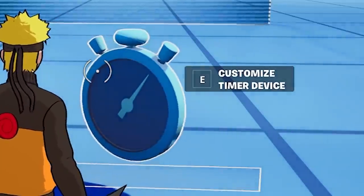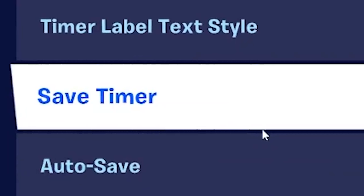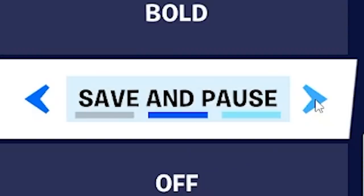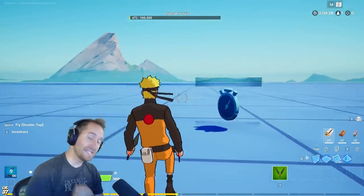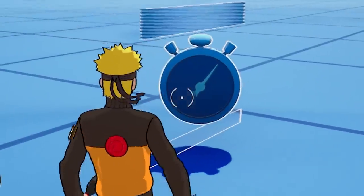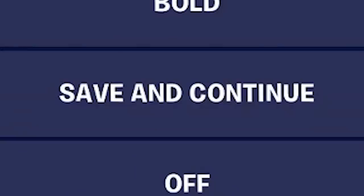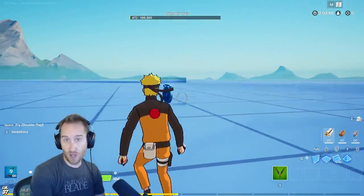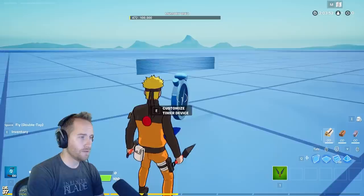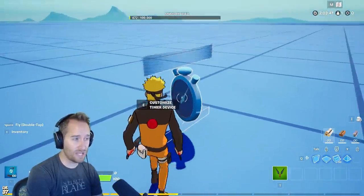This update to the timer device is really cool. They've added a setting where you can save the timer. You can choose save and pause, or save and continue. With save and pause, when you leave the map it'll save whatever time was on the device and pause it so when you come back it'll start the timer back up. With save and continue, it still saves your time but the timer keeps going for anyone else on the map. It's crazy that you can now save your time, leave, and come back with the same time.